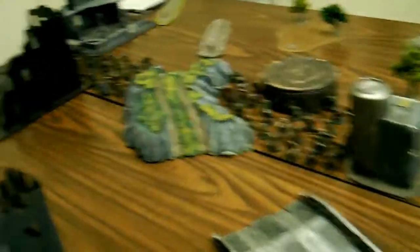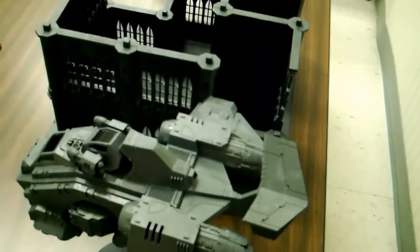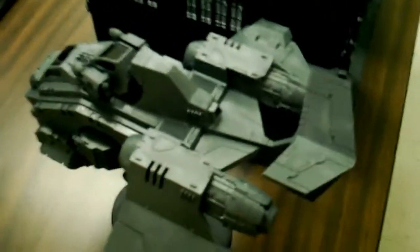For deployment — we rolled the dice. The Storm Raven with the Dreadnought, the Death Company, and the Librarian was deployed on the field.